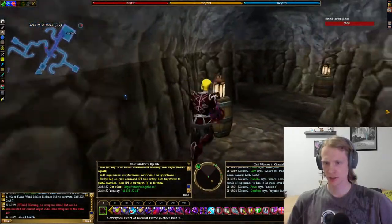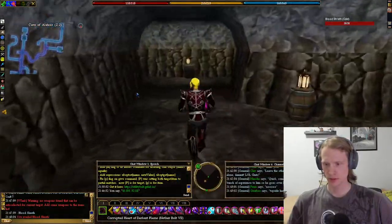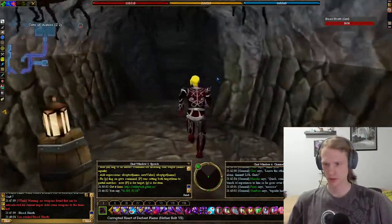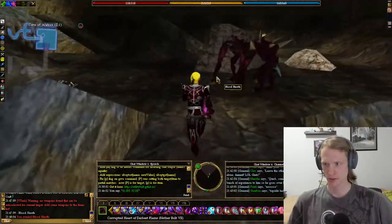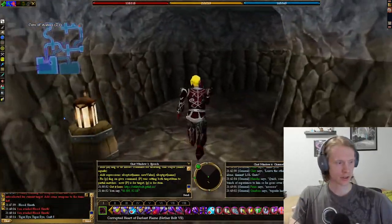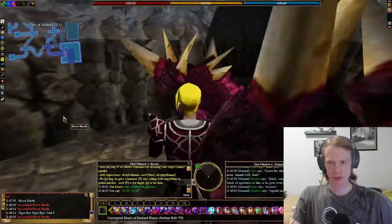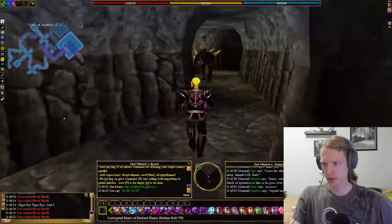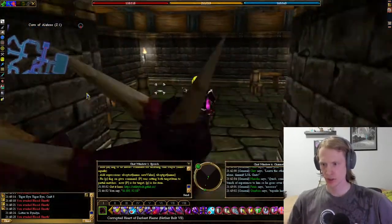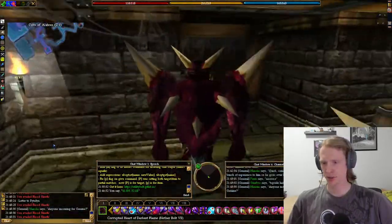They say that this is a good spot to do blood threats and that makes sense to me. Nothing in here. Tiger eye — I don't need that. I opened the map so I don't mess this up. I think it's in here. Letter to Rindia. And then the axe is going to be further in.